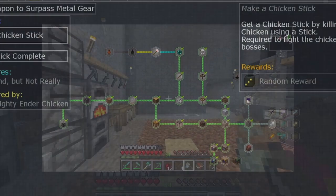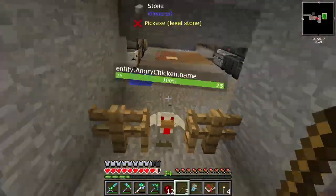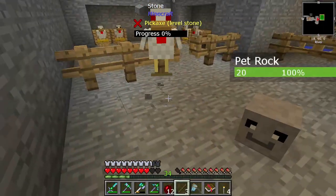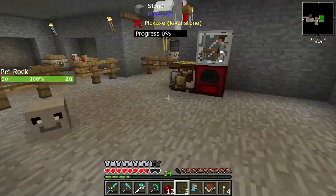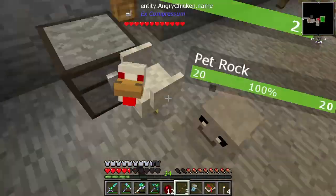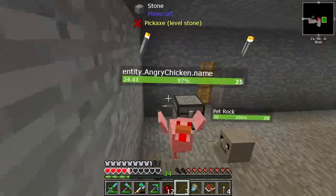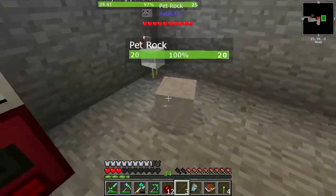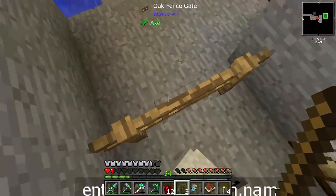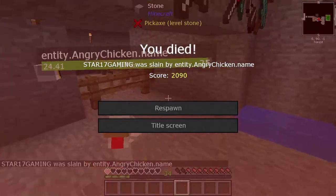Make a chicken stick is the next quest. What we need to do is get a chicken, hit it with a stick — and look at this thing! It has now become possessed by some evil trance, hell-bent on destroying its creator. All I did was hit it with a stick! It's pretty tough, it's got a lot of health and the stick is not doing much damage. I wonder how much longer I need to be beating it with a stick — he's certainly aggroed.